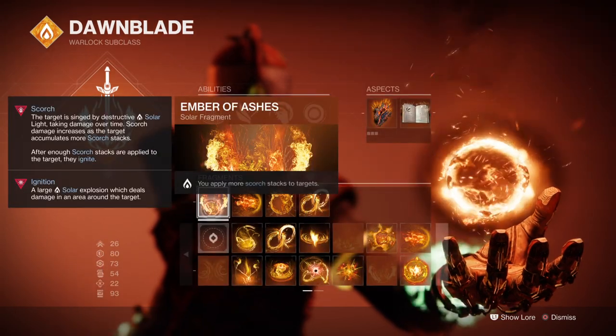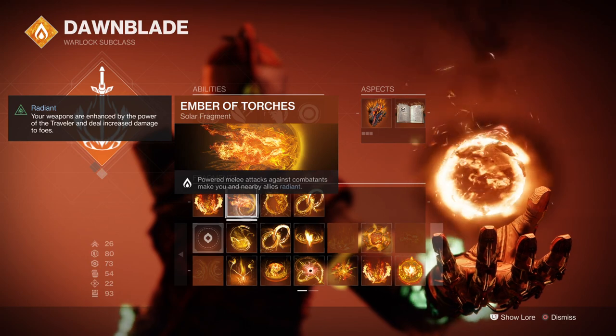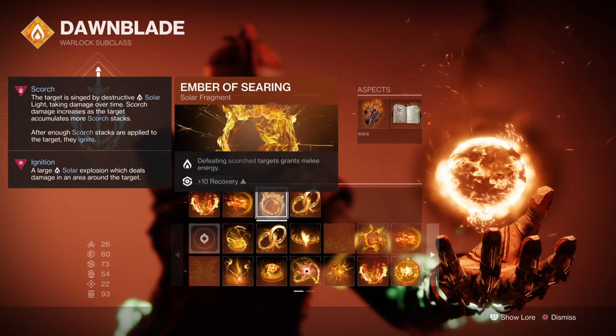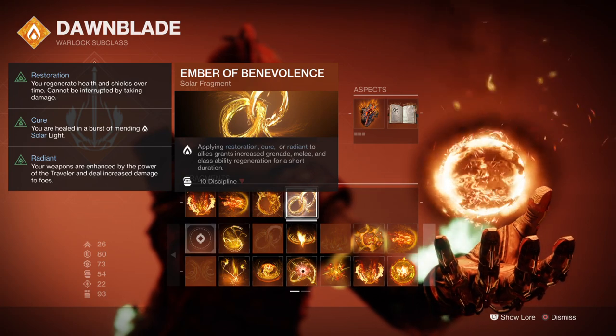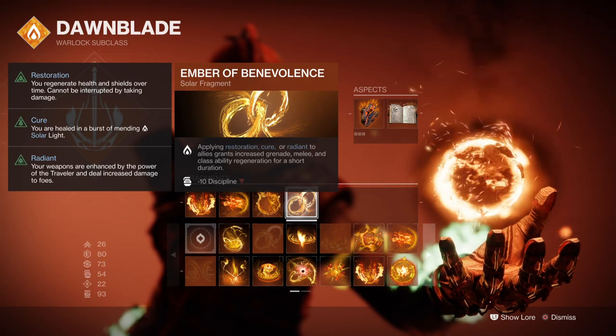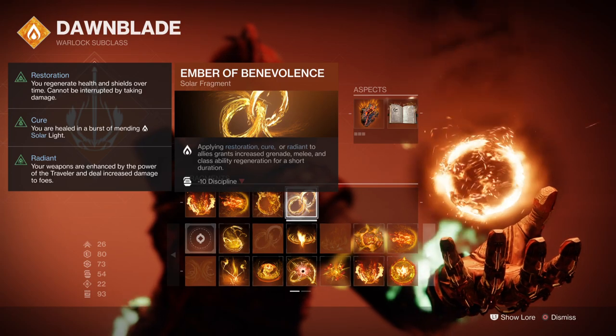For Fragments, you want Ember of Ashes so you can apply more scorch to targets. Ember of Torches, where powered melee hits against combatants make you and your allies Radiant. Ember of Searing, where scorched targets grant melee energy back. And Ember of Empyrean, where applying Restoration, Cure, or Radiant to allies grants increased grenade, melee, and class ability energy back for a short duration.